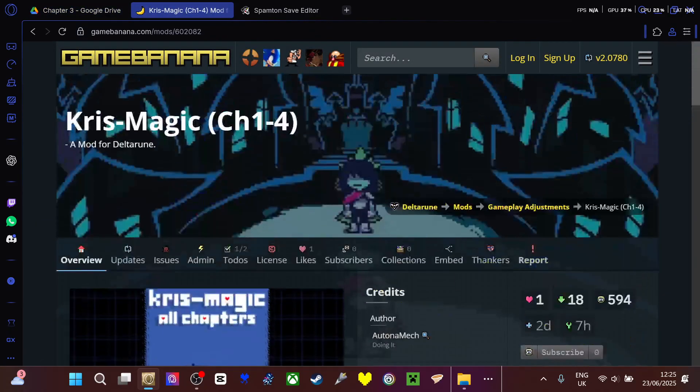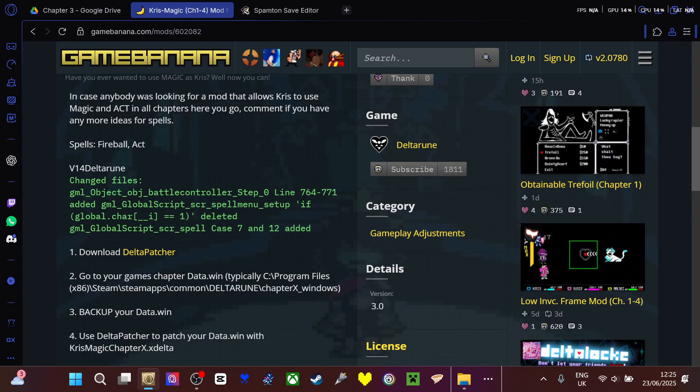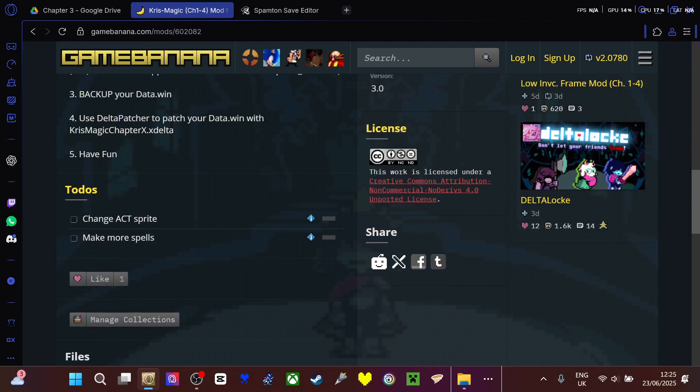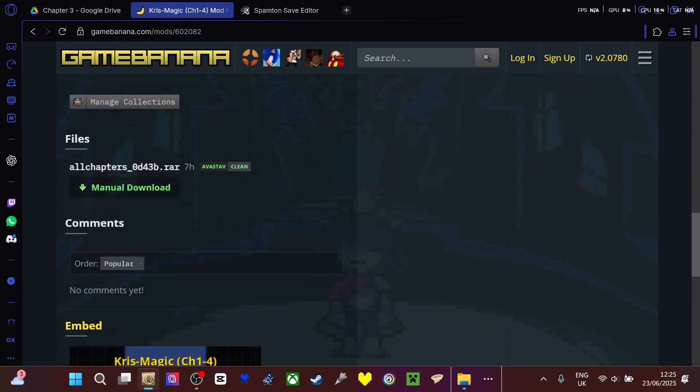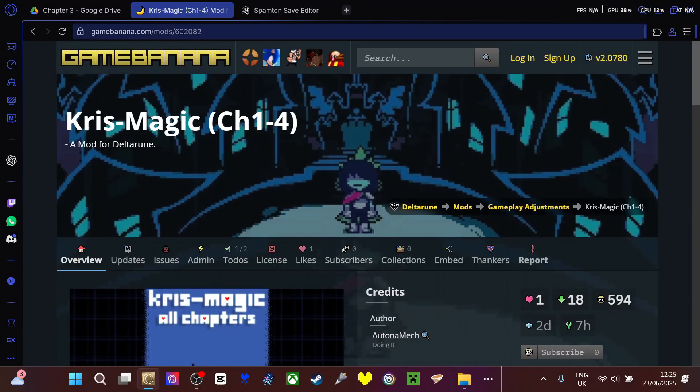Like this one. If you want to have the ability to use magic, then use this mod. Because it means you'll get a fireball spell and turn the act into the magic thing — the menu — just allowing that. Link in the description or you can just put that in.